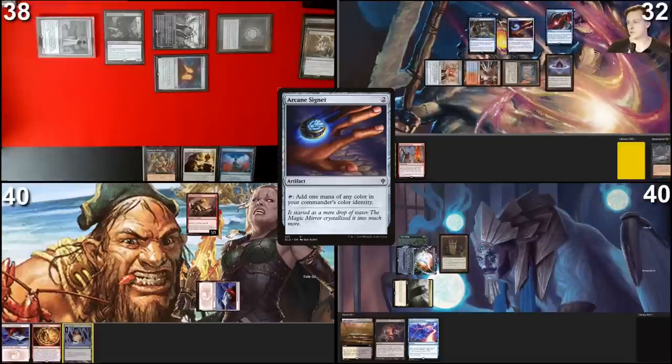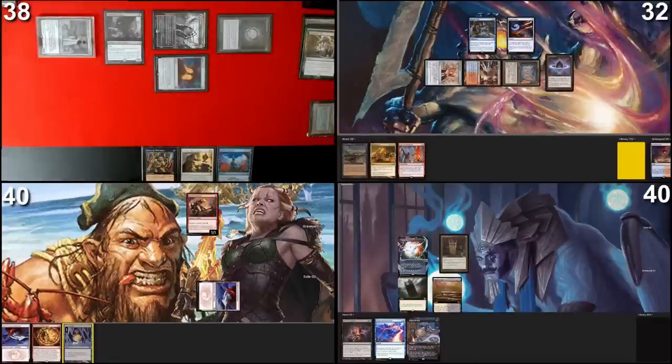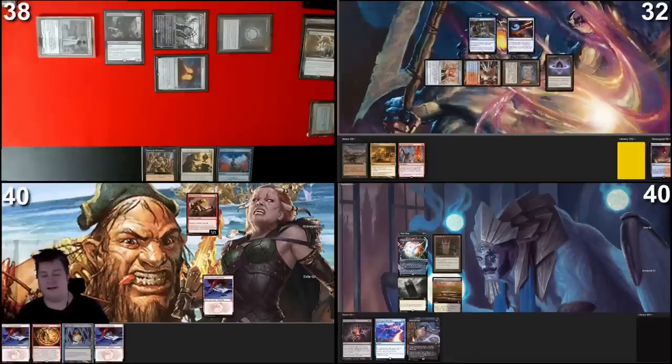I have two mana available for typical counter spells, but I kind of reveal that I don't really have any more. There's a Rhystic Study here — if I didn't have it I'd cast more things, but because I do and I believe I'll get more cards, I want to pass priority while keeping mana open for potential interaction. Now I'm a bit sad — I'd love to cast my commander this turn but I can't because I kept the fetch land. Crystal Veil, land for turn, tap two, sacrifice Skirk, cast Wheel of Misfortune — not paying for Rhystic.